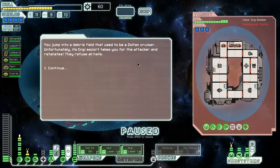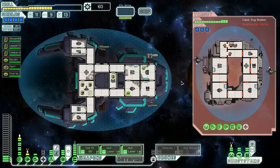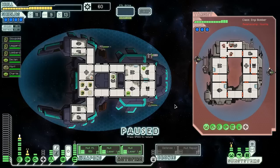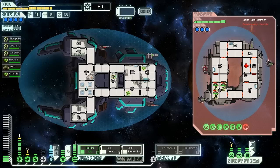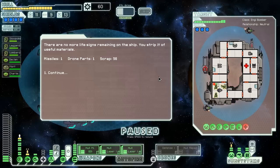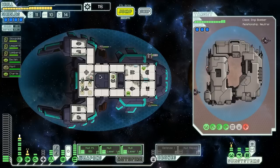We jump into a debris field — there used to be a Zoltan cruiser here. Unfortunately its NG escort takes us for the attacker and retaliates, refusing all hails. They have a glaive beam! We're going to teleport onto their ship, straight for somewhere hard to get to the medbay from. We'll fire a barrage of hull lasers at the medbay to see if it has only one level — it does! That's lucky. We should be able to completely murder these guys with no way of them surviving. 25% dodge is actually quite reasonable. Down go all of the NG — they didn't even get a chance to fire that glaive beam. We get a missile, a drone part, and 56 scrap.